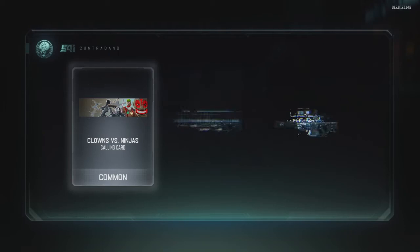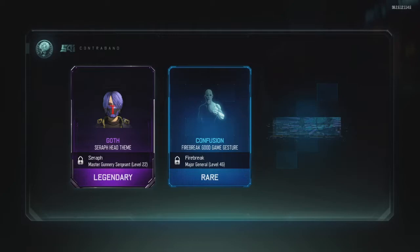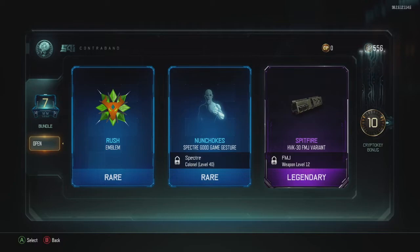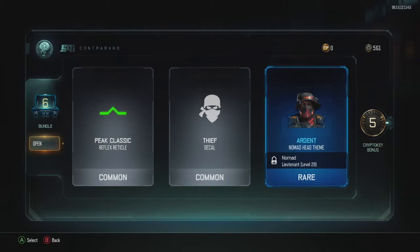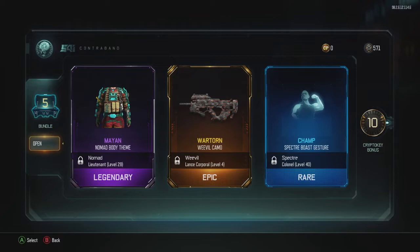A Gorgon Dominant Haptic XR-2 camo and Hail Seizure — we got 10 more to open and then we'll get to the cryptic keys. Nothing much in there except some Clowns vs Ninjas, and a Weevil Kennel — nothing to get fired up on. Rush — we got the Bull by the Horns! We just got the Bull by the Horns. And an HVK-30 FMJ variant — but that's more for the multiplayer portion. And wow, like a whole load of nothing — six more to go. The question is do we reach 600 cryptic keys?